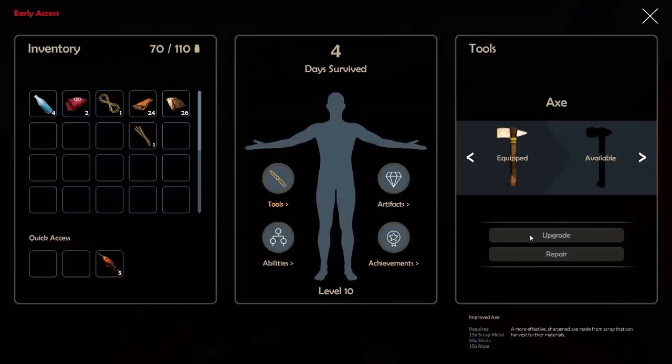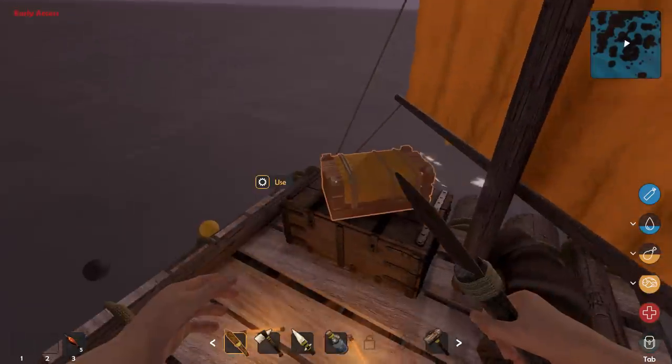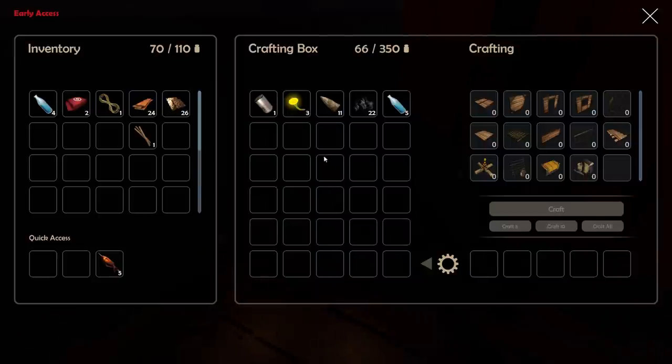Now how about the axe? To upgrade it we need 15 scrap metal, 20 sticks, and 10 rope. We're going to need more rope and more sticks — but we can get both of those with the upgraded knife, so that's going to be awesome.